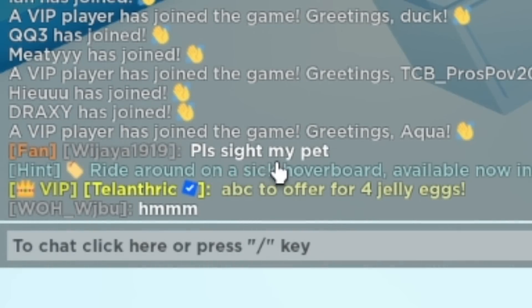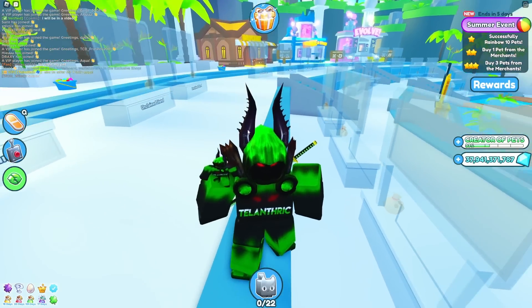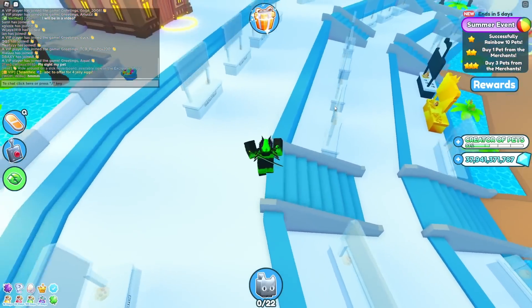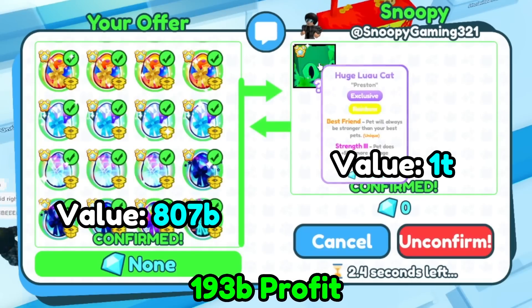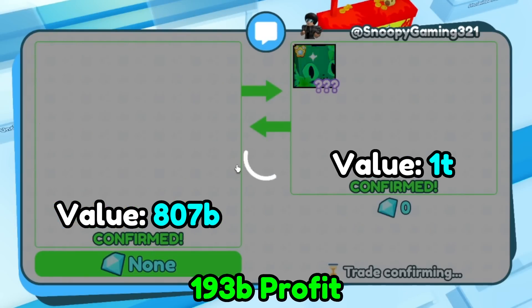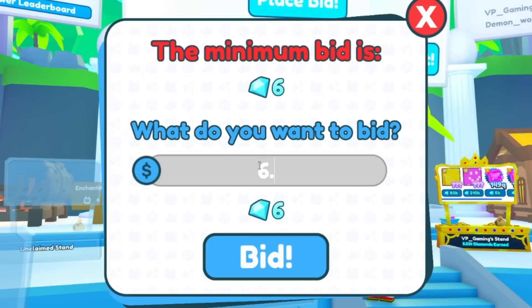Everyone that thinks that I'm still somehow partnered, even though I did a video on losing a partner and don't even have a partner tag, can't even spell the word 'sign' right. I think I might see a pattern there. I'm getting a rainbow huge luau cat for 839 billion worth of eggs — basically all of them except for 7. Bro, he keeps bidding over me but he only has 6.7 billion, so I'm gonna bid 6.8 billion.